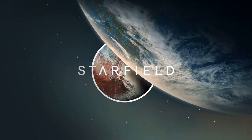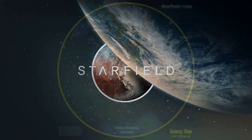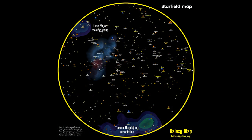For the Starfield video game, I'm creating a set of six maps. Five will be available as a set of high resolution PDFs suitable for printing out as square posters. The first poster shows a top-down view of the 120 visitable Starfield stars in their galactic context within the local bubble, and adds known hydrogen clouds, regions of ionized gas, and star moving groups and associations.